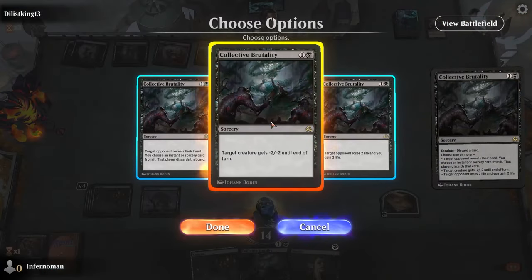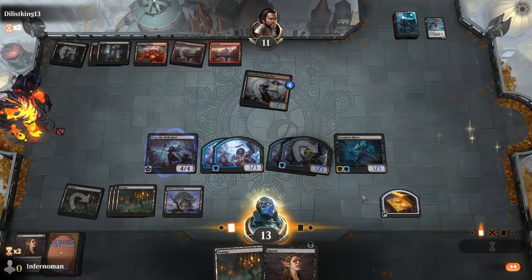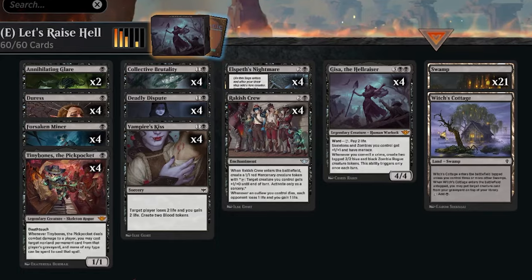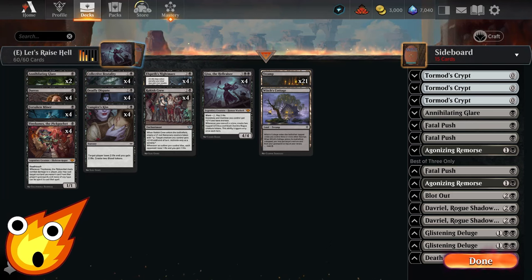The overall focus of the deck is doing one of two things — just making a bunch of zombies. Thankfully our zombies are also zombie rogues, so we can take advantage of the outlaw ability introduced in Thunder Junction. Let's talk about how we're going to pull this off.